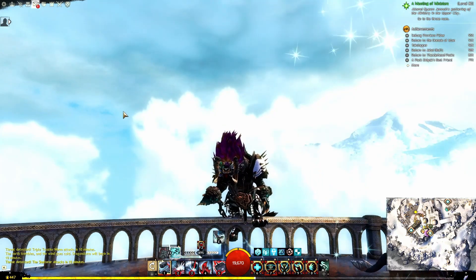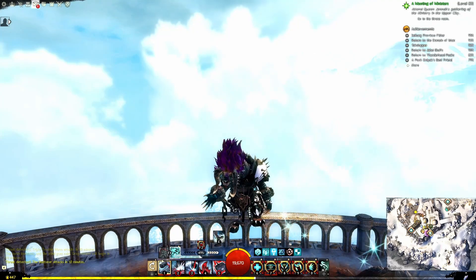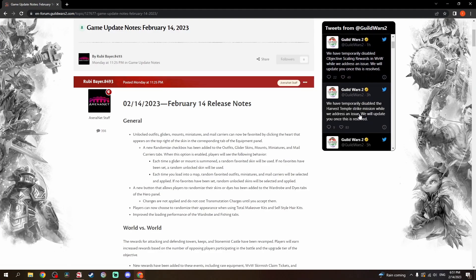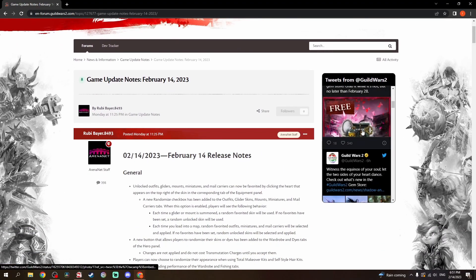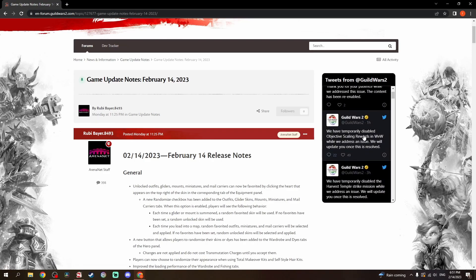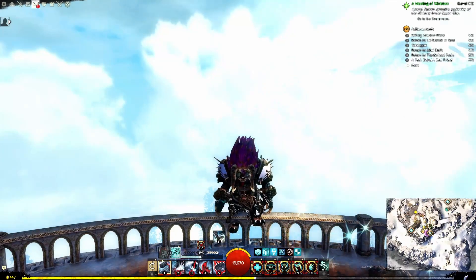They also improved the loading performance of the wardrobe and fishing tabs. For World vs. World: the rewards for attacking and defending towers, keeps, and Stonemist Castle have been revamped. Players will earn increased rewards, though they don't go into the specific details. Something important to note: this went live today. They disabled the Harvest Temple Strike mission today. They dropped a lot of this about five to six hours ago, and then an hour ago they disabled the objective scaling rewards — but those are now back up as of nine minutes ago. That's definitely something to note.